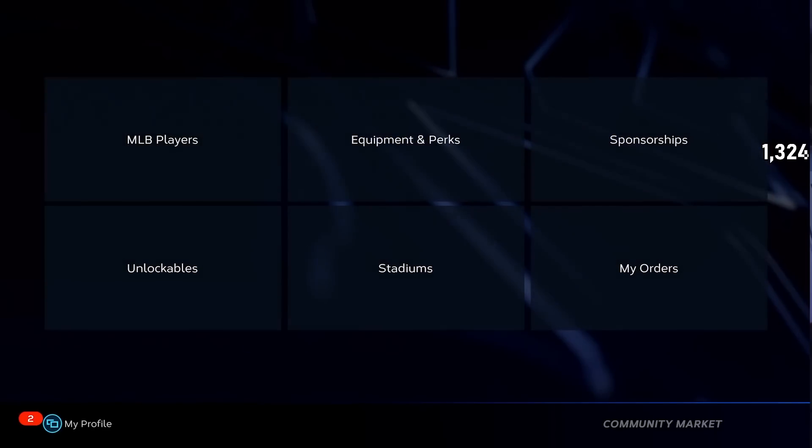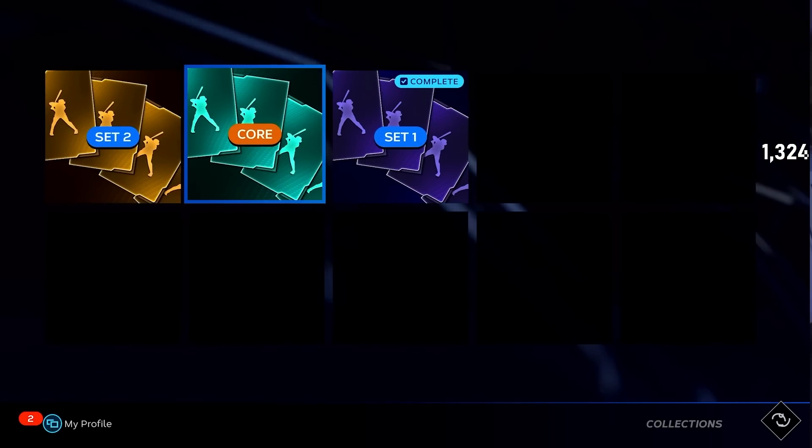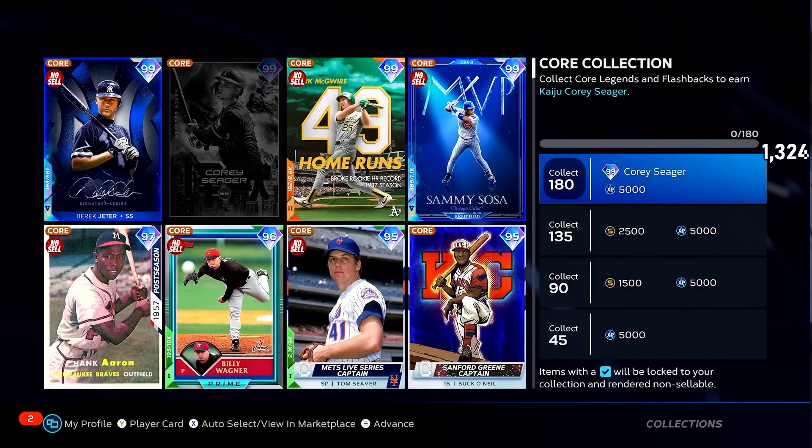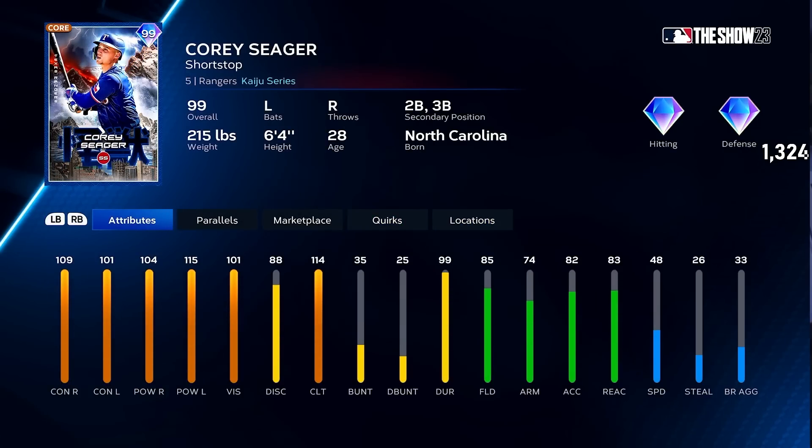As far as other things go, let's go to collections. There is now a core collection in here. 180 cards get you Corey Seager. Beautiful man, beautiful card, look at him go.